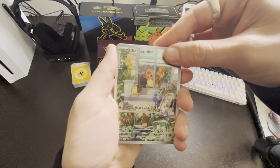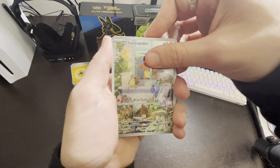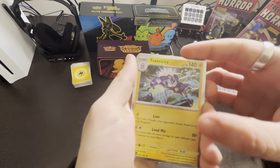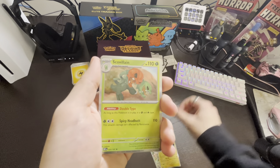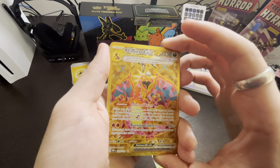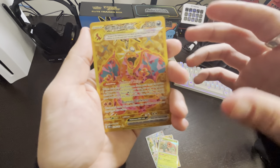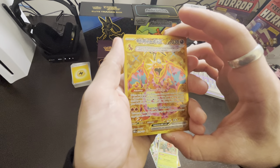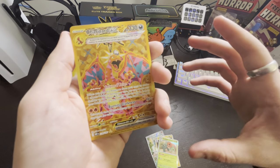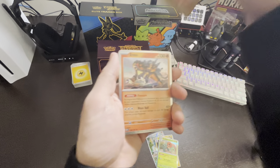So we got the Charmander promo card that came with the Obsidian Flames Elite Trainer Box — great card. Toxtricity. Skullvillain. And the gold Charizard EX — this is the best pull we could possibly get from this whole entire set. I forgot exactly how much it's worth but I think it's over $100. This is an insane pull — the best pull we could possibly have.